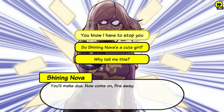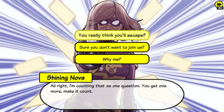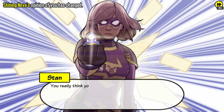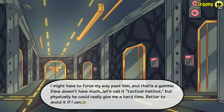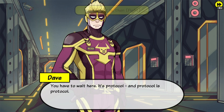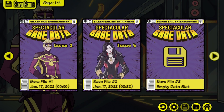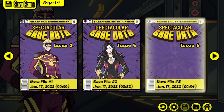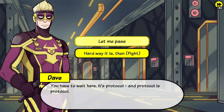Now select option number 3. Now select the first one: 'You know I have to stop you.' Select the first one again: 'You really think you will escape.' Now select 'I'm staying put and so are you.' Now select 'You're welcome.' Press the option button and make another save in file 3. Now go back and select 'Let me pass.'